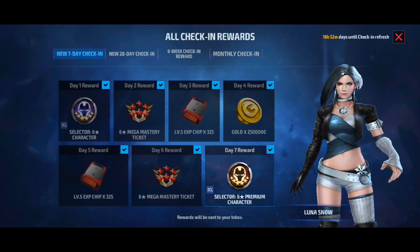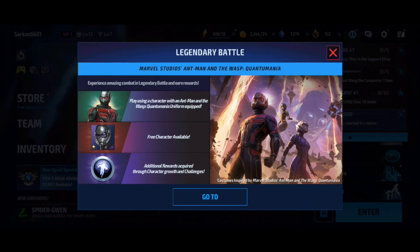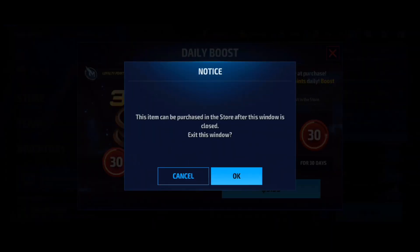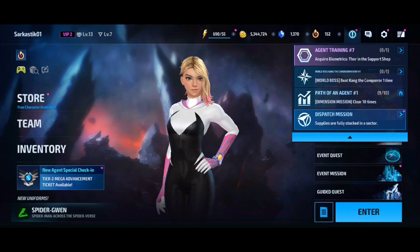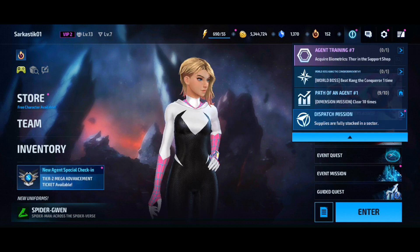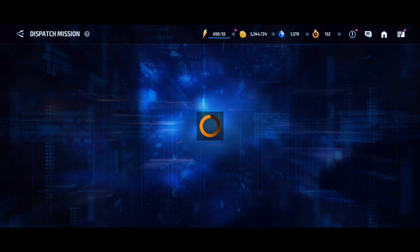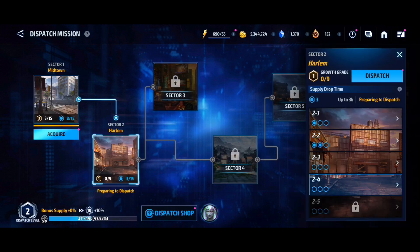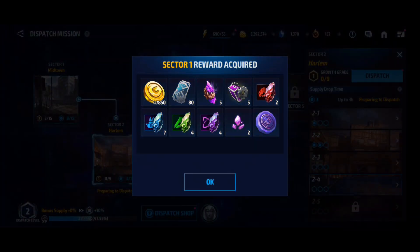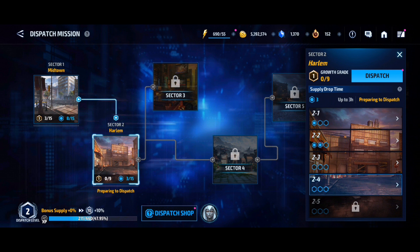As you can tell from what I'm showing, I've checked in for seven days, but there are many different check-ins you can do, which is pretty weird. Then there are the microtransactions that it just throws in your face. I hate that it does the thing where if you try to exit out it says 'you won't get this deal again' — using FOMO, fear of missing out tactics. That's a huge red flag, something I talked about in a video on my second channel about microtransactions.